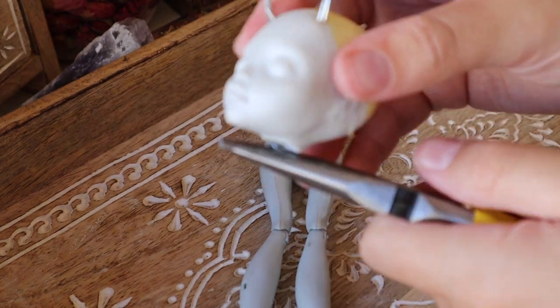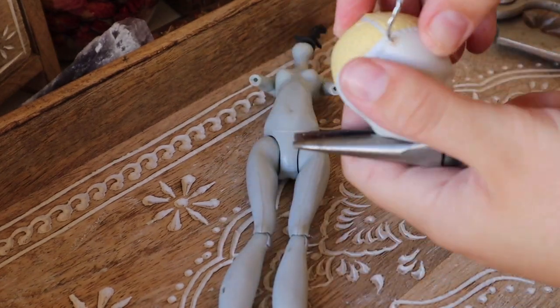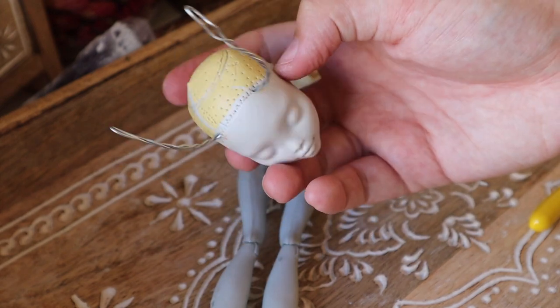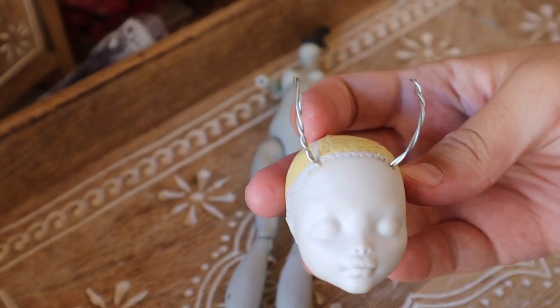Once I've tied off that knot, I'm just cutting it down to size so it sits nicely inside the doll's head and won't affect the neck peg, meaning the doll will have full mobility. The doll armature wire is complete — you can trim it down to the size of the horns you're going for and move on to fleshing these out with epoxy sculpt.